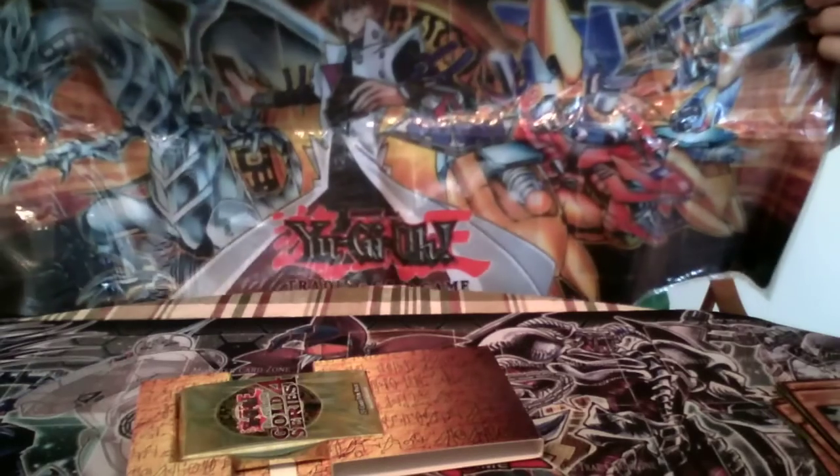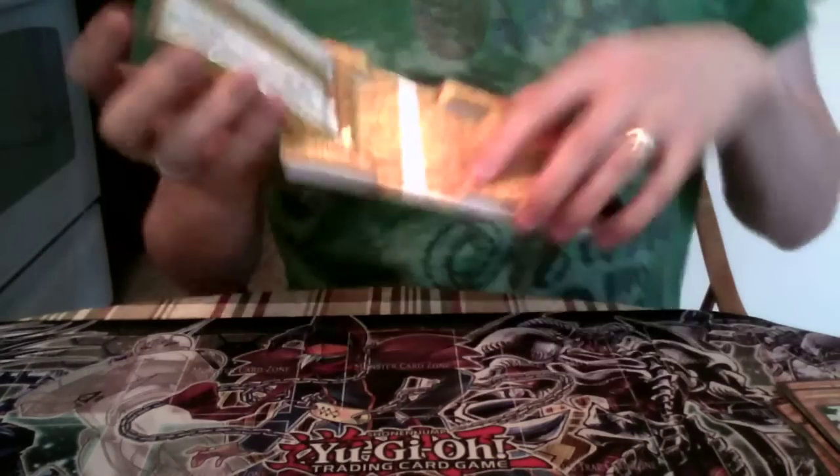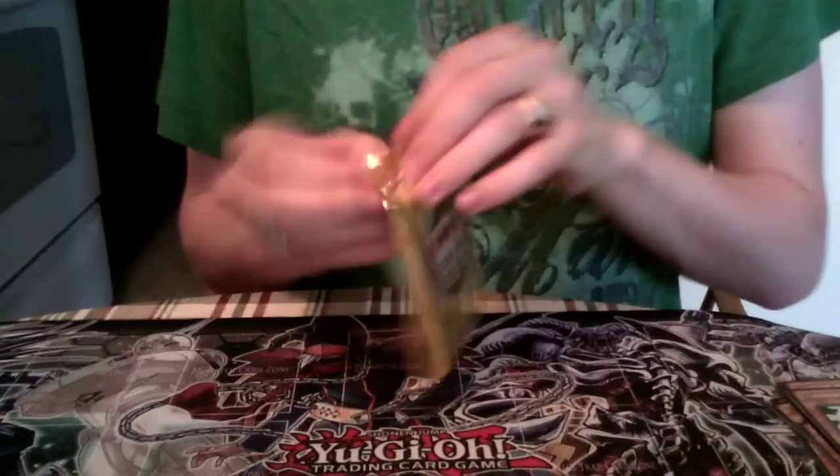One last mat and it is... the Yugi and Kaiba one together! You can see the Blue-Eyes White Dragon on one side and the Dark Magician on the other. Actually wait — I fully screwed that up. That is a Kaiba mat and I'm sorry about that. Wow, I guess my eyes need to be checked. I thought I saw the Dark Magician on there and I was wrong. Well, that sucks. I didn't get the mat I wanted.